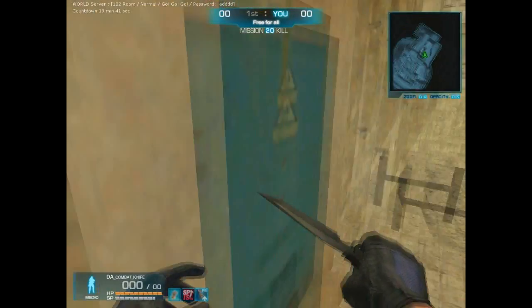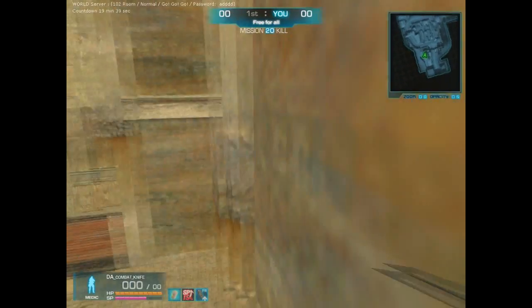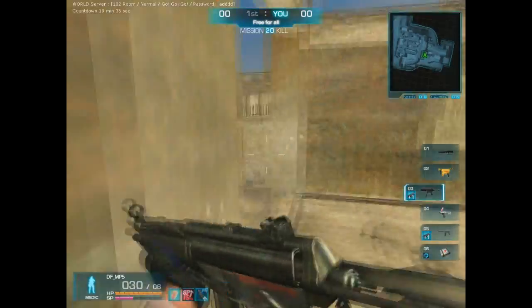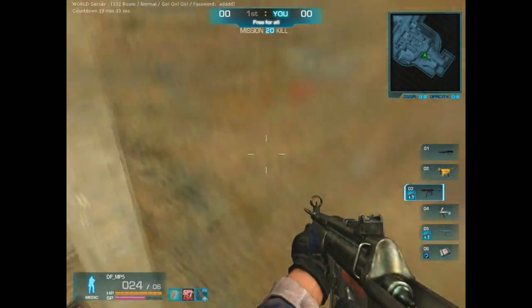So to start us off, number 10 is going to be the bunny hop above Shalwin Durb's Snipes. First you have to jump onto this ladder, onto the base of the blue door, aim at the dark shade on the wall, and do a bunny hop onto the tiny ledge, and you're up.